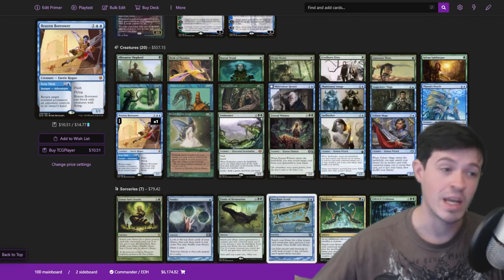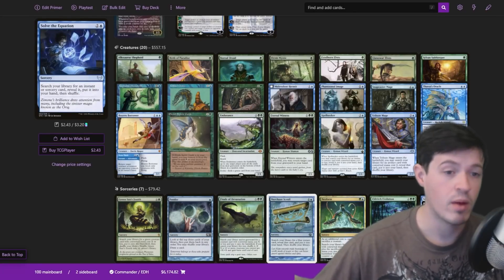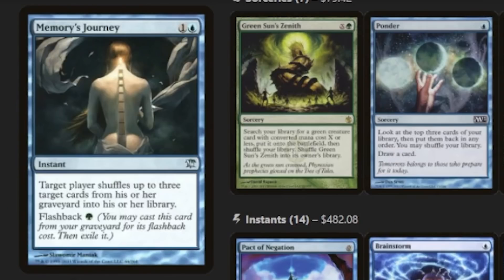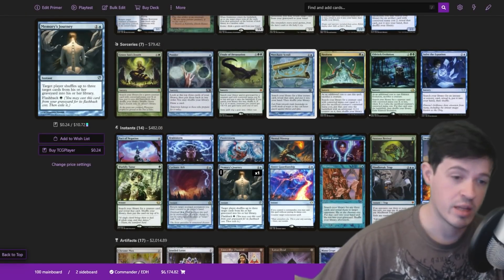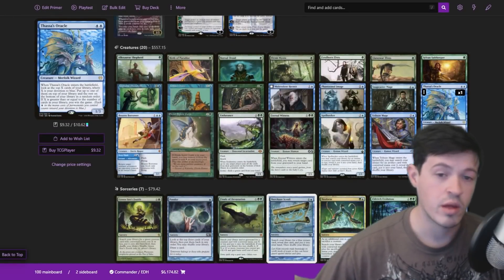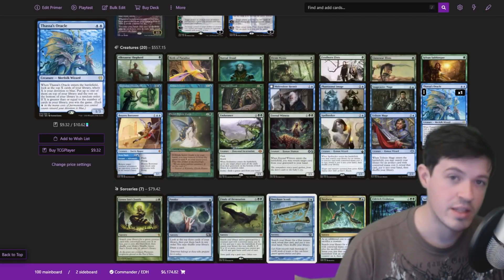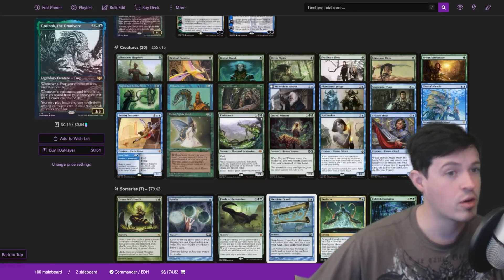Intuition in this deck is insane, which is why we're playing cards like Merchant Scroll and Solve the Equation — which in a deck full of permanents don't seem traditionally as strong, but the instants and sorceries we do have access to make the cut for a very specific reason. We're also playing Memory's Journey, which is really strong with self-mill. What that means is there are actually lines for milling your entire library without Grolnok on the battlefield — you select a single target with Memory's Journey like Thassa's Oracle, mill your library, use Memory's Journey's flashback to put Thassa's Oracle back, then draw it as your last card for the turn. Grolnok just makes it cleaner, faster, and more protected.